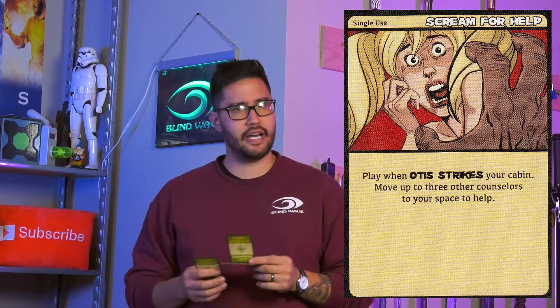My name is Shane, and I'll be playing CJ. He is a coach — other counselors in your cabin receive plus one to their fight rolls. And I'm a sprinter — when moving, CJ may discard a survival card to move one more space. I have a panic level of two. The two cards I was drawing were search the cabin and scream for help.